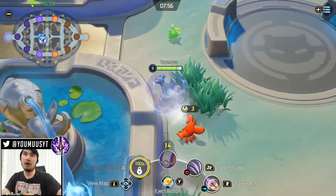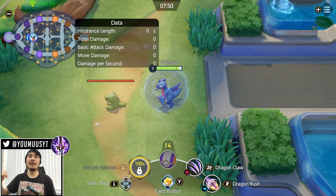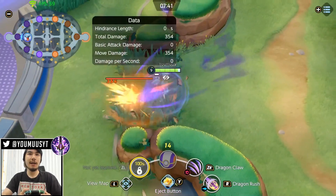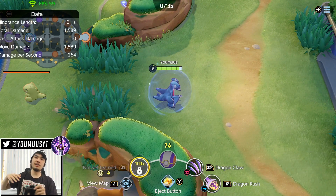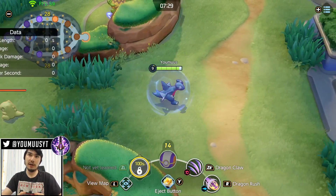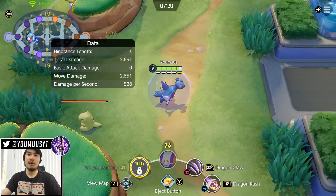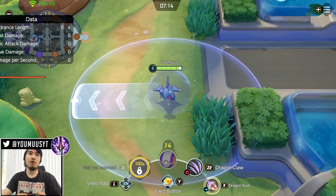You can chain Dragon Rush with Dragon Claw, but this pushes the enemy really far. My combo to get enemies out of tower: walk right up to them pretending to score, then Dragon Rush them back into Dragon Claw — look how far you push them. That is so useful when your jungler is bot — walk on the tower, pull them out, and even if they flash, they'll end up far from their goal.